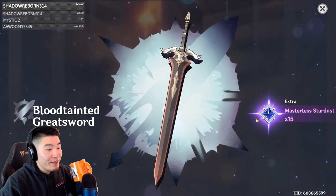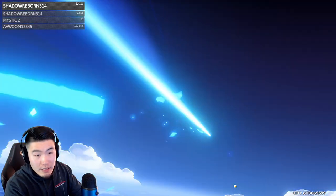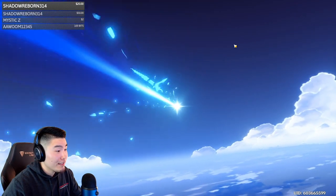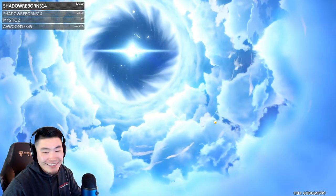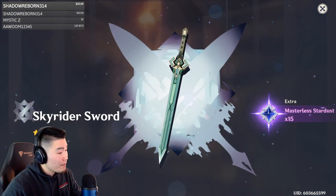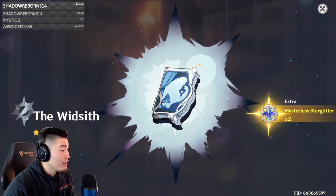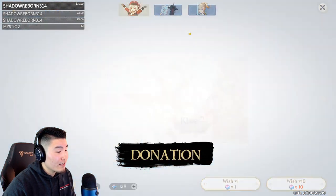How do you get Genesis Crystals? You gotta buy them — or, you know, play the game. But you can't get Genesis Crystals through gameplay, only the Primogems. Genesis Crystals are the premium currency that you pay for. So far it's a bunch of 3-stars. More 3-stars — I'm not really expecting much. We're gonna end up using all the crystals, let's be honest. Did you guys really think I was gonna stop? Oh, the Widsith! That's a book — that'd be good for Klee, right? She's a book user. So that's something.